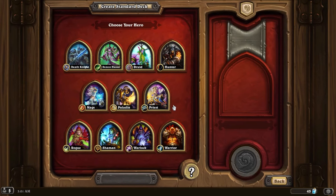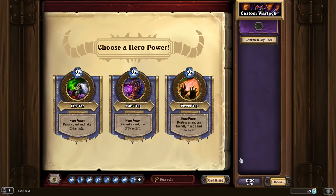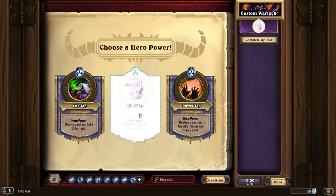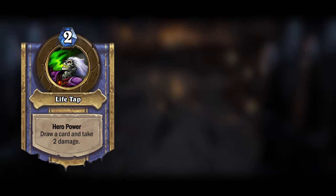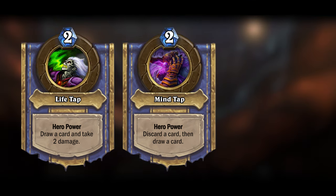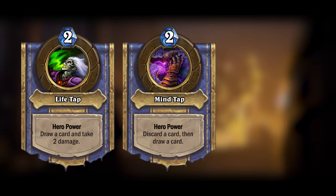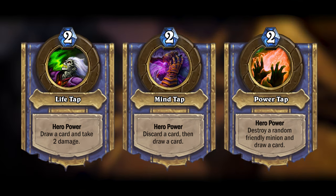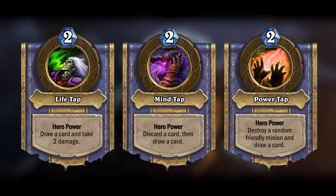From now on, when you're building a deck in Hearthstone and you choose the Warlock class, you'll first be presented with a choice before you start building your deck. You'll get to choose between three Warlock hero powers, each corresponding with one of Warlock's main archetypes. You could choose Warlock's current hero power, Life Tap, which remains unchanged — this one would probably suggest you are going down the Painlock direction. Or you could choose the new Mind Tap, which would discard a card and then draw a card for two mana — choose this one if you're planning on building your deck around discarding. And finally you could choose Power Tap, which will destroy a random friendly minion and draw a card for two mana. This is probably the hero power you'd choose as, say, an Egglock.